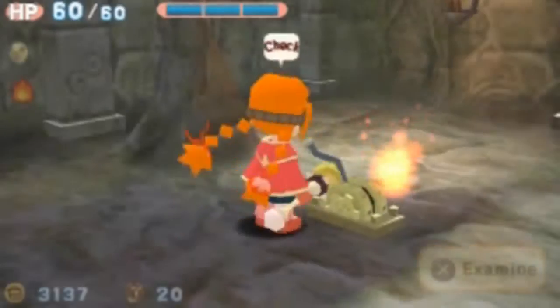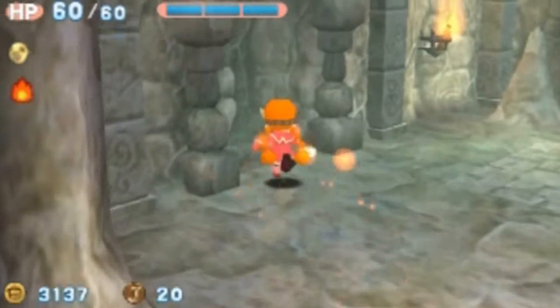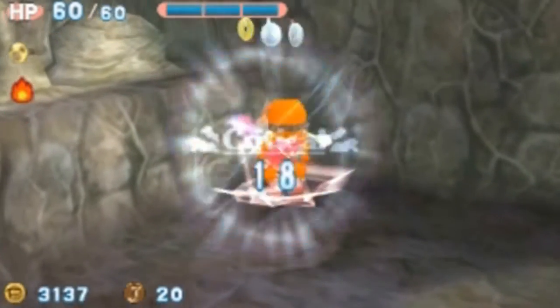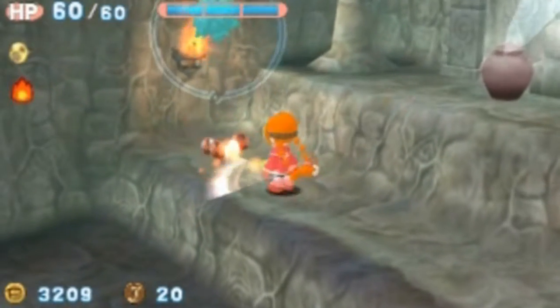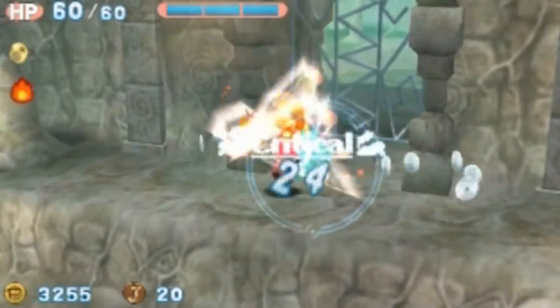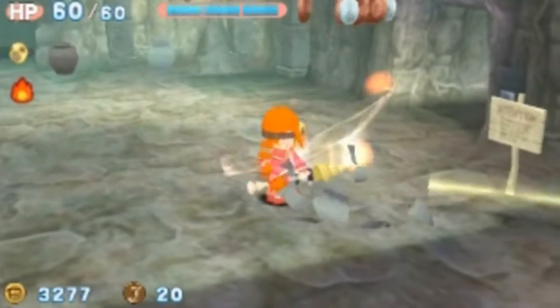Make sure that when you come here, you have your gas mask on the ready, because there are plenty of poisonous flowers here. For these plants, make sure you have your fire part equipped, because that's the only thing that can melt them so you can actually do damage on them. You just have to worry about equipping it so you can damage these guys, open this gate, and explore more of what this level has to offer.